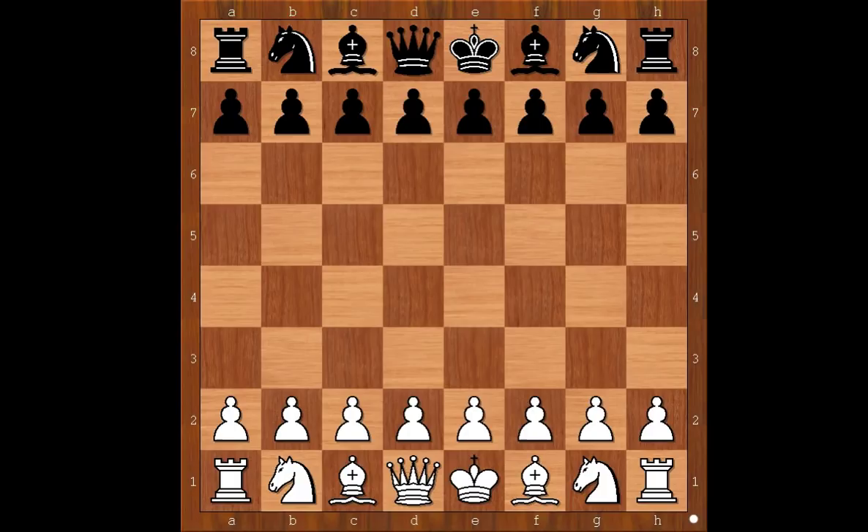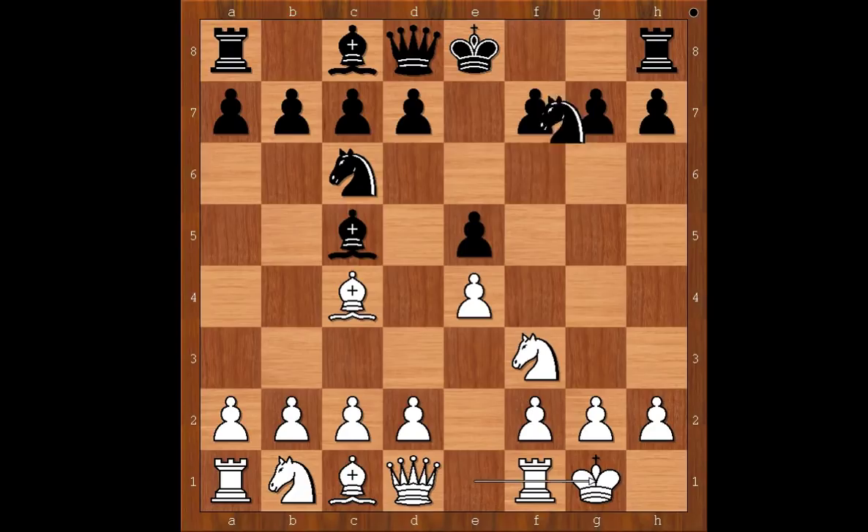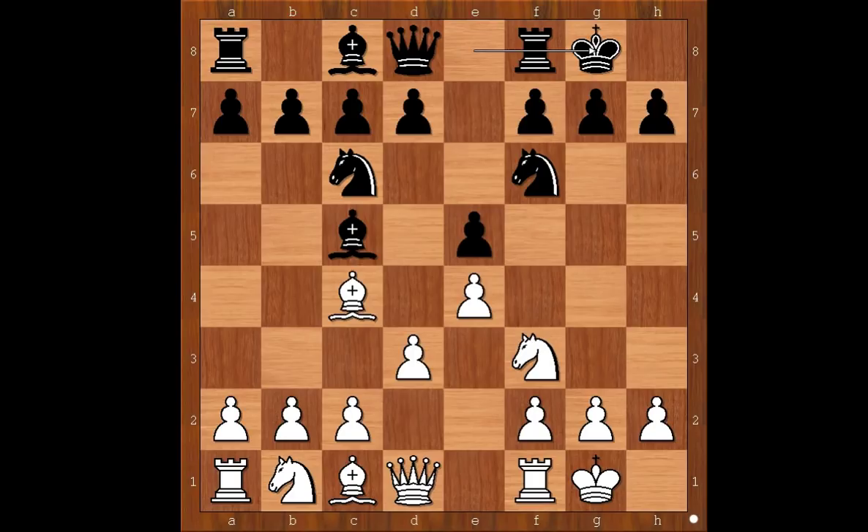Wesley So had white pieces and he started with e4. Sergei Karyakin played e5, Nf3, Nc6, Bc4 — the Italian game. Bc5, Wesley So castled kingside, Nf6, d3, and Karyakin castled kingside too.